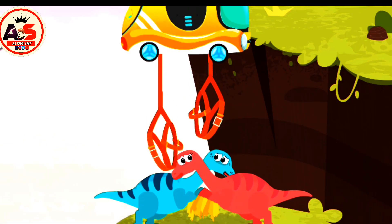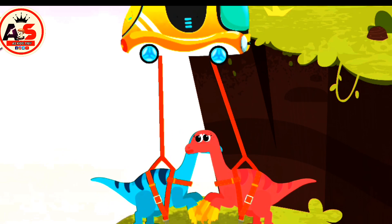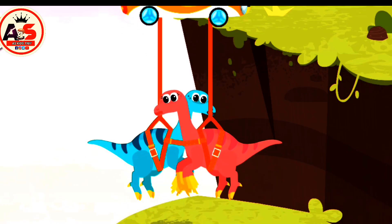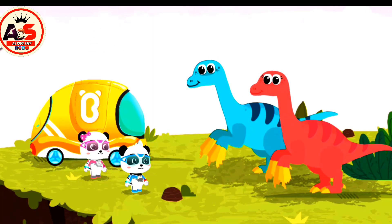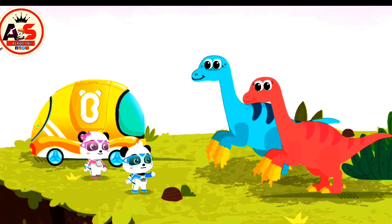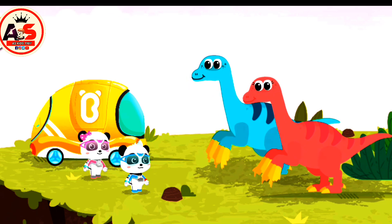First, fasten seatbelt. We can use the tuk-tuk to pull the Verizynosaurus up! Thank you! The cliff is terrible! Let Mew Mew examine you and see if there is any injury. No problem.